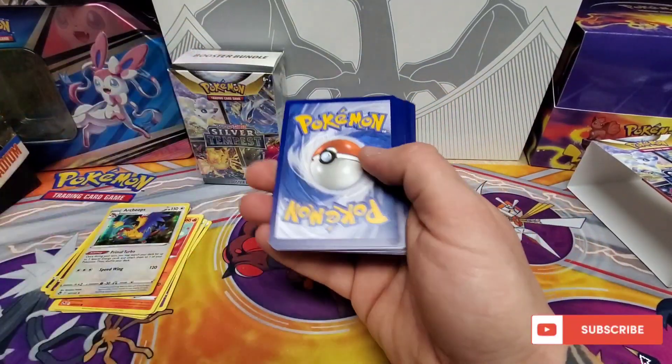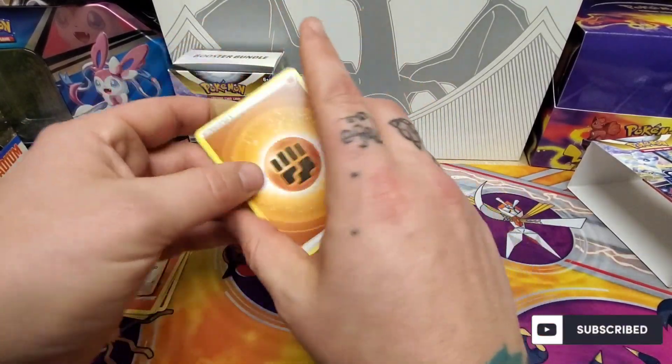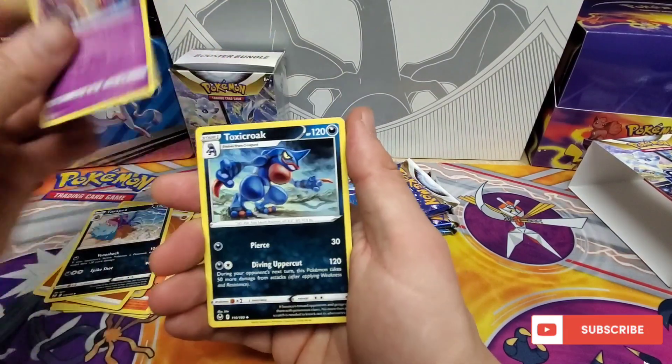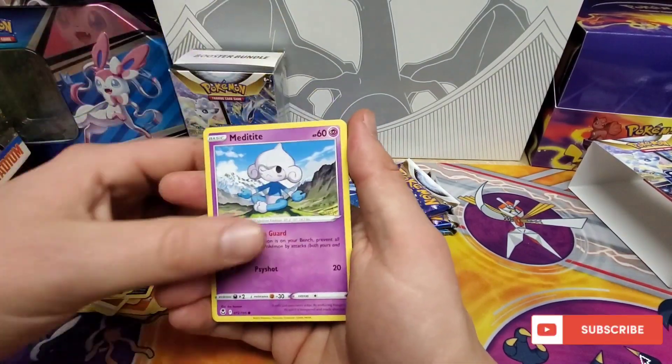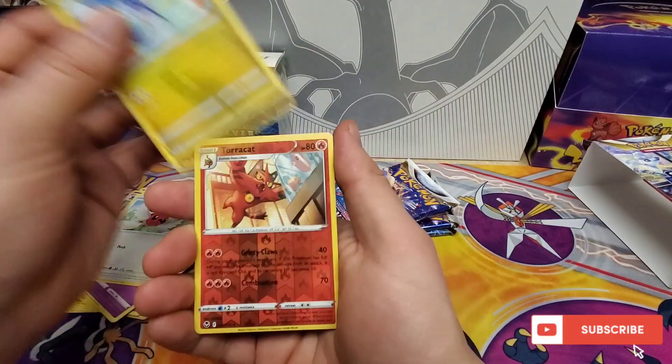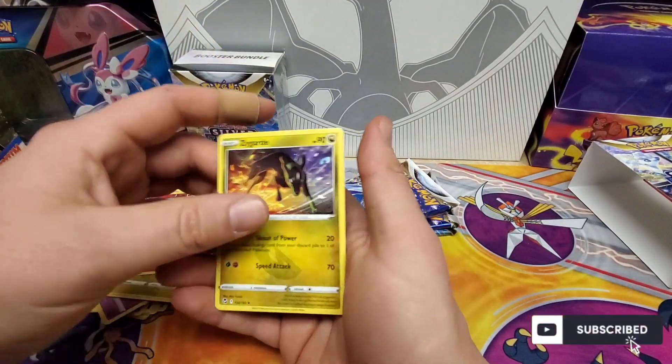Hopefully we get a trainer gallery in this one. Got Toxapex, Jynx, Toxicroak, Meditite, Durant, Ralts, Fletchling, Tirtini, Torracat, and Zygarde.